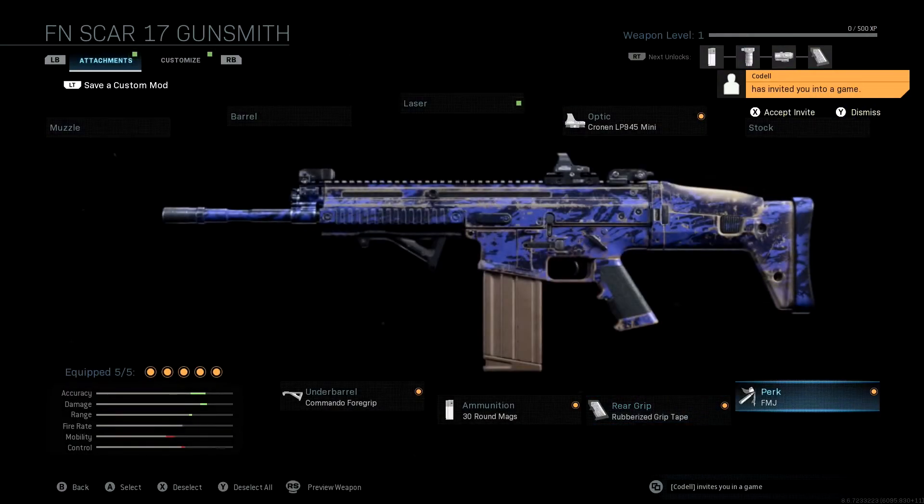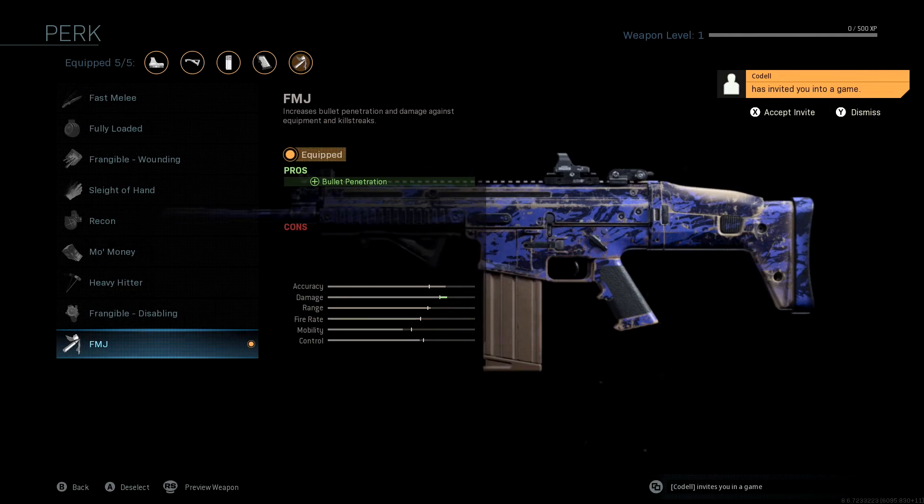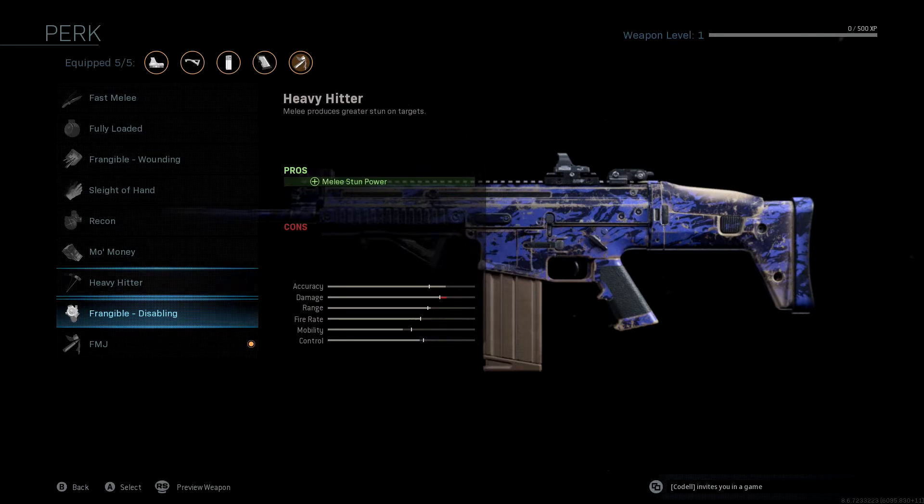Last but not least, we're going to be using the FMJ perk. As most of you guys know who watch my class setup videos, FMJ is very, very clutch — especially on the assault rifles with the Scar. This thing is so deadly that while running FMJ, you should be able to kill people with like two or three shots through a wall if someone runs around a corner, or if someone's head-glitching a wall, a trash can, whatever it may be — this is going to help you out significantly. Unfortunately, FMJ is the last perk you unlock with the Scar, so it might take a while to get there, but once you do, it will be worth it.